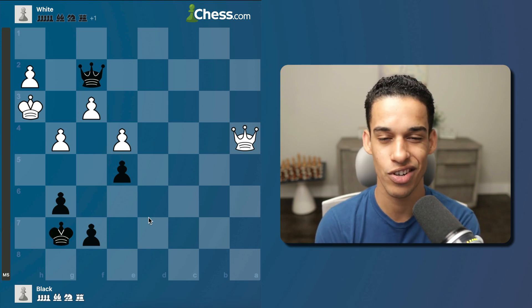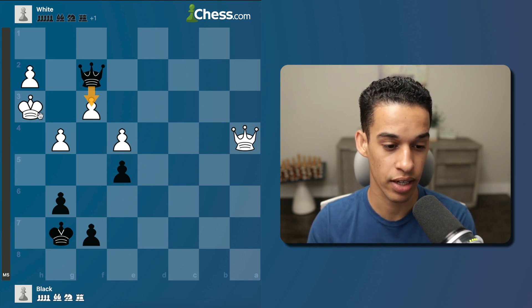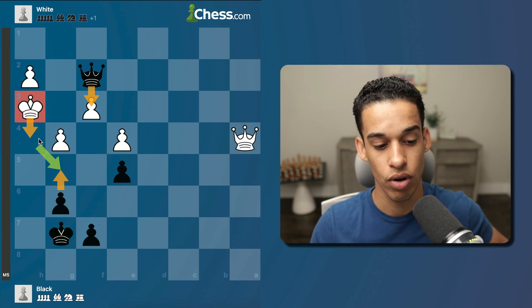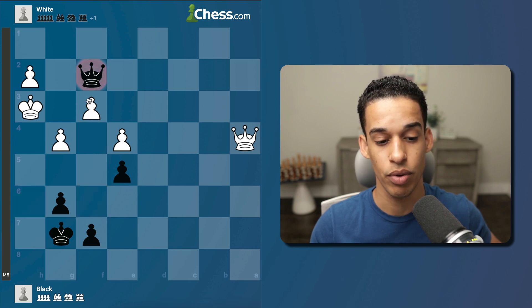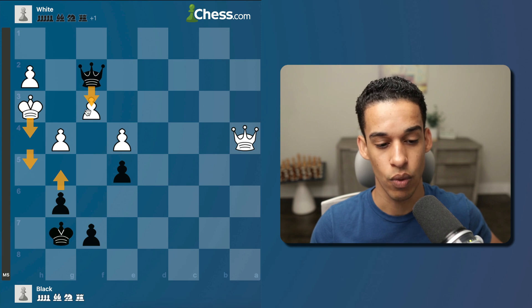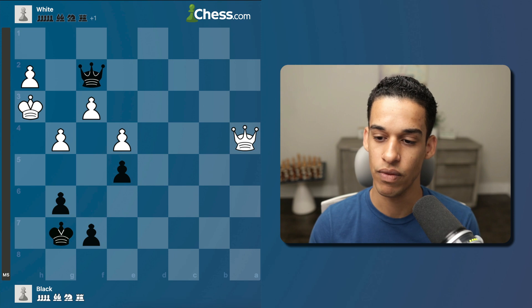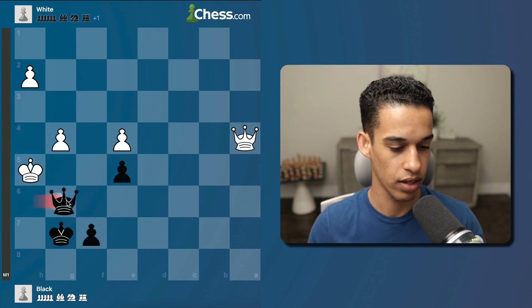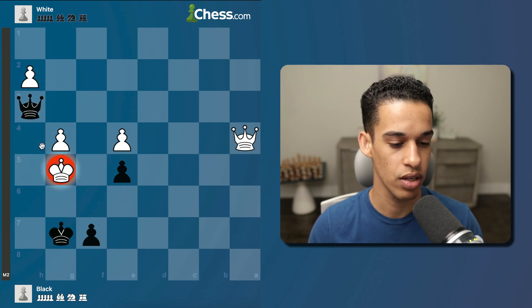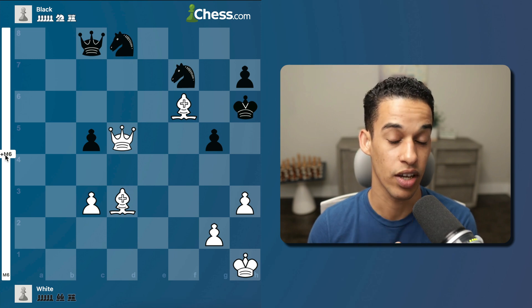Either I'm on fire or these are not that complicated — but the point is for us to calculate accurately. This one is pretty forcing: queen f3 check, only move g5, and right here they have two options — either they take the pawn or they continue to h5. If they take the pawn, we're familiar with this pattern: check followed by checkmate, they have to go to h5 and that's checkmate. If we take the pawn, they go king h4, g5, king h5, we go queen h3 check — only move — and then checkmate. The engine confirms: mate in five, queen f3 is the first move.